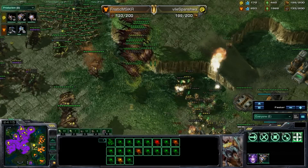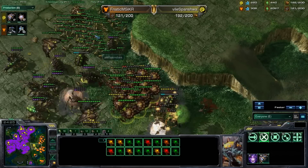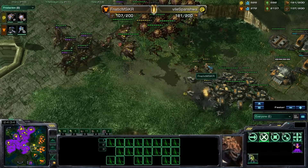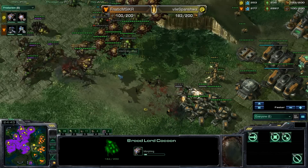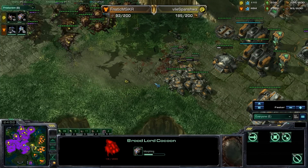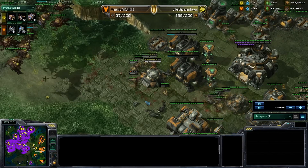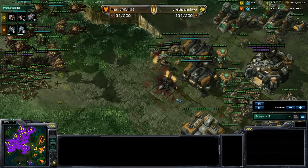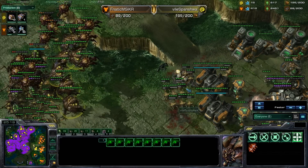It looks like this game is about ready to wrap up. As soon as Svanishiwa decides to throw all these units at him, this is going to be an easy game. Hopefully you guys can see why the so-called Ice Fisher build works, as Svanishiwa has so adoringly named it. Hopefully you guys took notes from this video — you can always refer back to it if you have any questions. Let me know in the comments if there's anything I missed. Until next time, stay tuned for more build order tutorials and replays. We'll see you guys later.